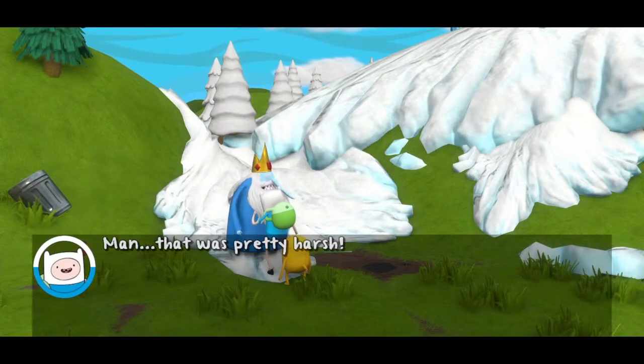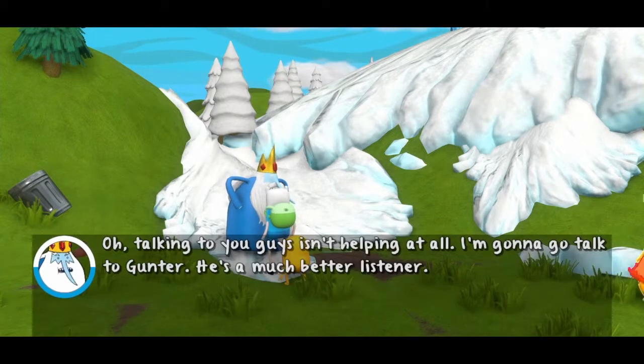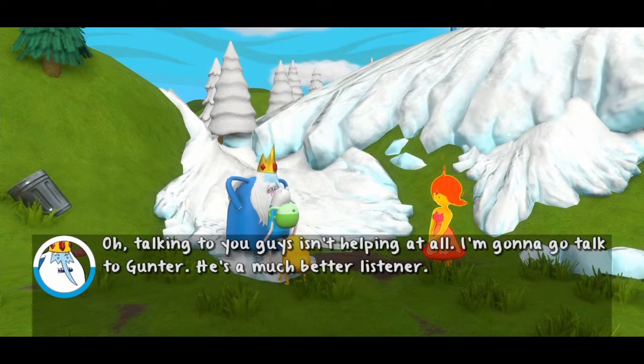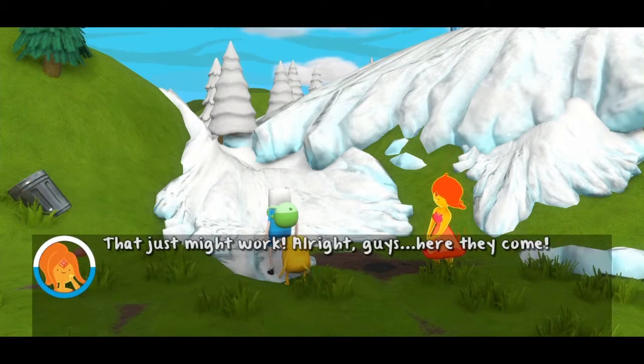Gotta really sink this fence post deep to make a geyser. One geyser coming up — now we gotta get Ice King to freeze it. Now we got it, guys. Let's trick Ice King into freezing it. Man, that was pretty harsh. We needed another ice column — sacrifices had to be made. Talking to you guys isn't helping at all; I'm gonna go talk to Gunter. We're gonna trick Combustor into smashing his head against these super-hard frozen geysers. Not even his super-thick skull will stand up to that. All right guys, here they come!